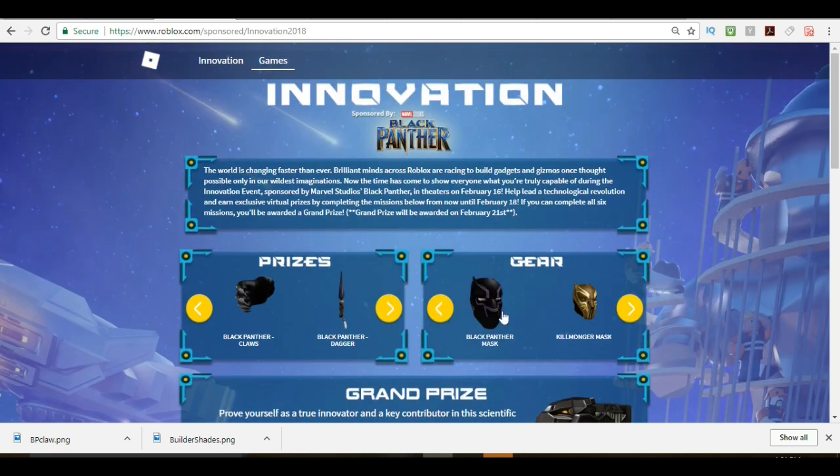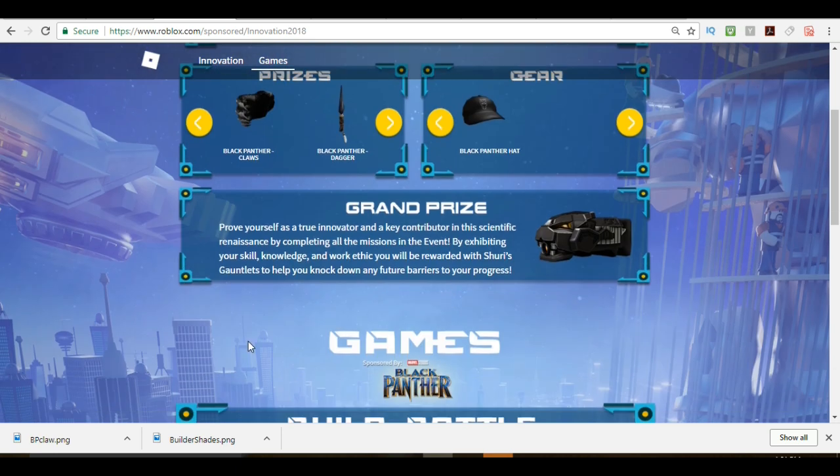You might also want to go through and get all of the gear items as well — make sure you have those. When the event is over on February 18th, this item will automatically be put into your inventory. So make sure you get all these items.